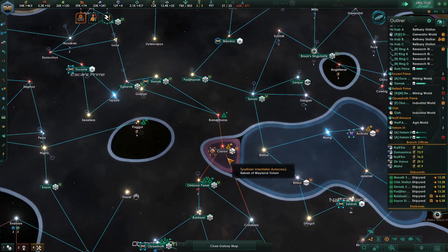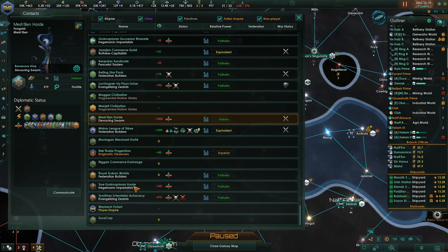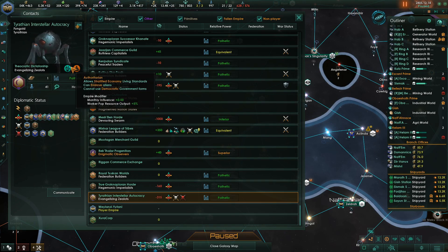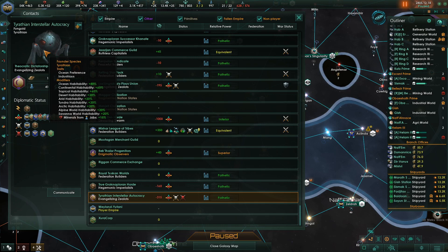Alright, so you guys here — let's go to work with these guys. Yeah, these punks. They have one planet and they're ugly and they're a fanatic spiritualist authoritarian. They're like the Kryn from Galactic Civilizations 3, only they're uglier.